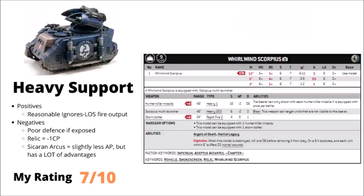Finally for Heavy Support, we have the Relic Whirlwind Scorpius — another decent option for ignoring line of sight shooting, hitting with 3D3 shots at Strength 6 AP-2 Damage 2. Being the same points as the Sicaran Arcus, it has a very similar gun in terms of damage output — loses a shot but gains a pip of AP — however if the enemy draws a bead on it, it's far easier to take out, not having a 2+ save or 14 wounds, and doesn't pack a heavy bolter as an additional weapon. I'd generally be more tempted by the Arcus, but both have their advantages. I've ranked it 7 out of 10 — solid ignores line of sight shooting at a bit of a premium.